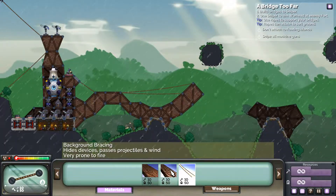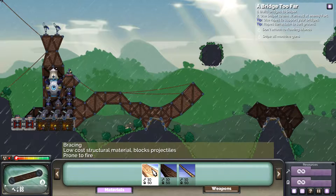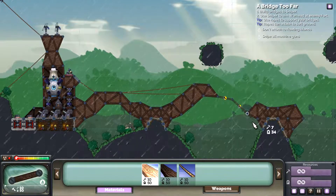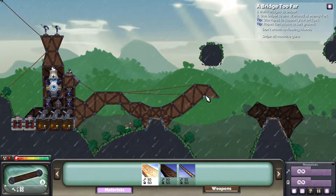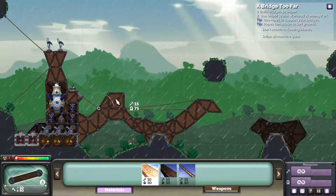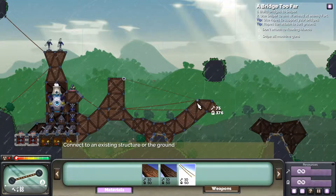Background bracing: low-cost structural material, blocks projectiles, prone to fire, hides devices, passes projectiles and wind, very prone to fire. Now we need to start building across. Let's add a bit more in here — I want to add another. Let's make sure to brace this properly and attach another rope over here.